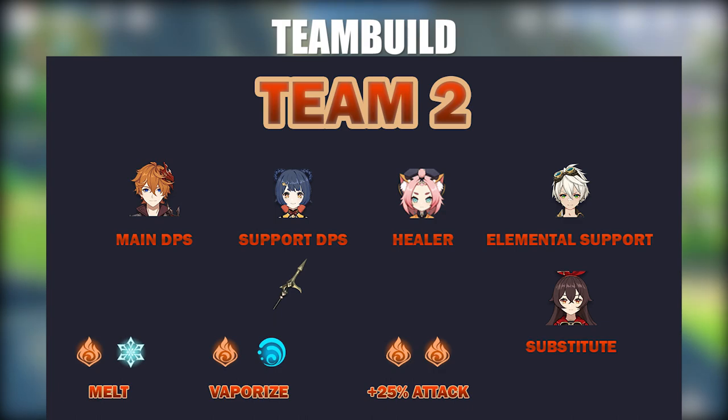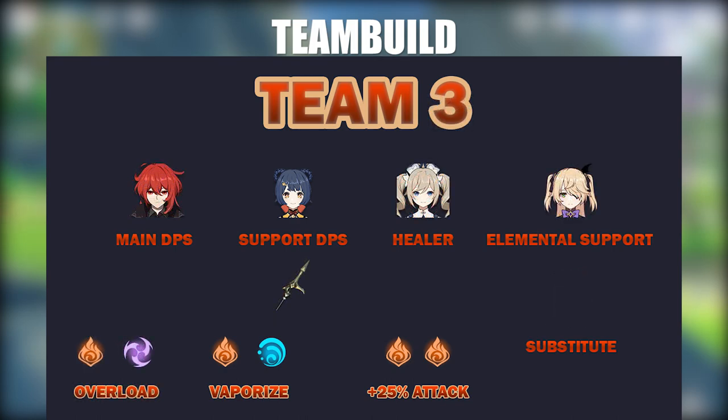Team 3 is a double pyro DPS team for those who have Diluc: Diluc as main DPS, Xiangling as support DPS, Barbara as healer, and Fischl as elemental support. This team with Fischl allows you to constantly proc Overload. I have an updated Fischl guide released, so if you're curious on how to build her, go take a look at that video — I'll link it on screen now. This is when Xiangling can really take advantage of the 4-piece Crimson Witch set, as when you use her to proc Overload you can get the 40% damage bonus.